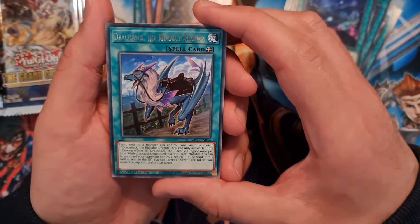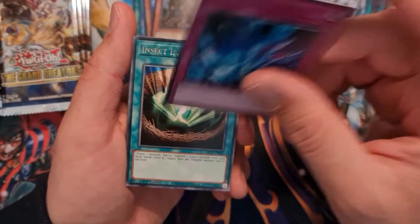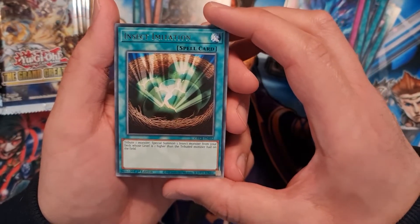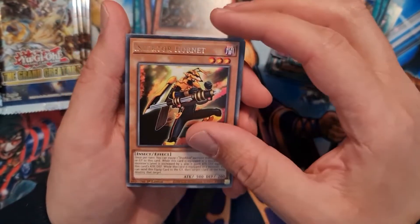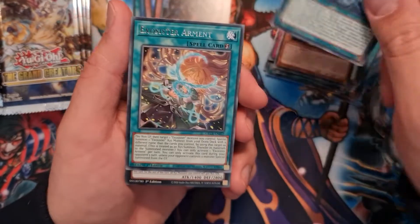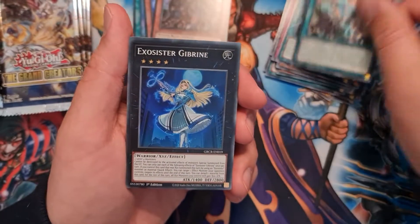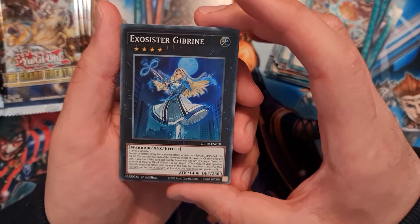Another Draco Back the Rideable Dragon, another Torrential Tribute, Insect Imitation, Insecta Hornet, Exo Sister Carpe Divim, Exo Sister Armand, and a super rare Exo Sister Gibrain.